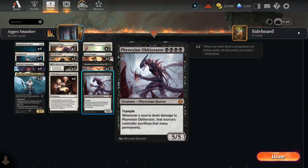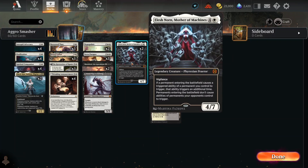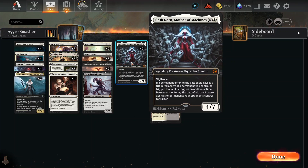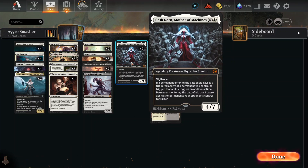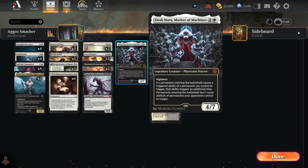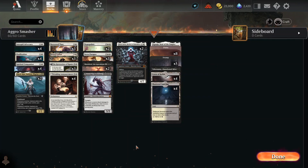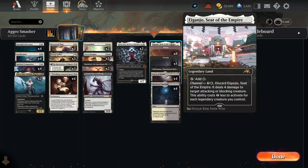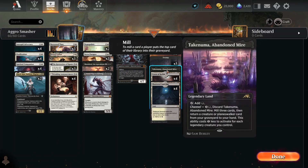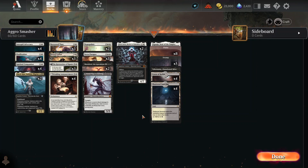Phyrexian Obliterator just messes up Mono Red — they can't do anything about it except charge and hope for the best. Elesh Norn, Mother of Machines, prevents ETB effects of your opponents and doubles ETB effects of your own. Plus she's got Vigilance and a big 7 toughness, and she's not that expensive at 5 mana. We also have a nice collection of lands — the Kamigawa one does 4 damage to target attacking or blocking creature, and another allows you to mill a little and pull a creature or Planeswalker from your graveyard back to hand. Plus some dual lands.